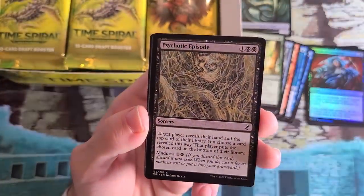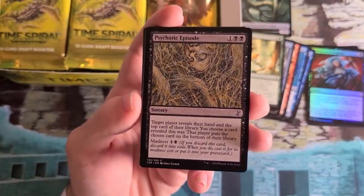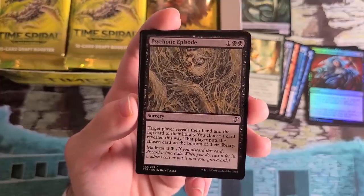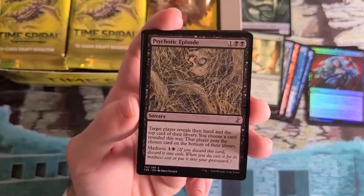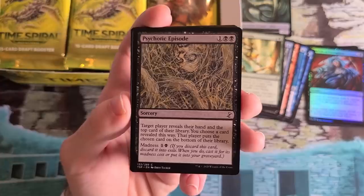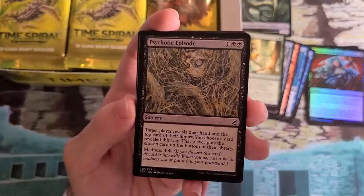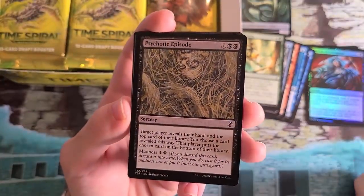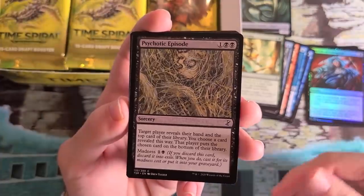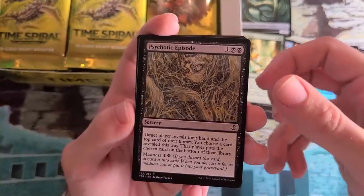Psychotic Episode — this card was key in original Time Spiral Block for getting Sprout Swarm out of your opponent's hand. It's a Coercion-style effect that also hits the top card of their library. One thing about discard effects is they become worse late in the game because your opponent is out of cards. The fact you can look at the top card of their library is pretty nice — if they've got one card in hand and one card on top, even if they're just holding land, you can get some deck manipulation and maybe get rid of a good draw.